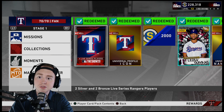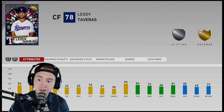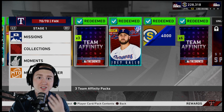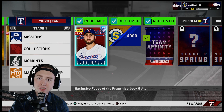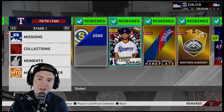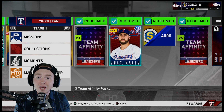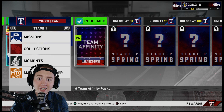Looking at the Rangers as an example — one of the most popular ones with Gallo — you get a non-sellable pack, hopefully four cards with no duplicates, saving you stubs on collecting. You get 2,000 stubs at that milestone, Leody Taveras as a great switch-hitting, speedy, defensive card, and three Team Affinity packs which are essentially Show packs. If you go through every team just up to 50 to get their Face of the Franchise, you're getting 60,000 stubs, 30 gold prospect cards, 30 diamonds, and 90 Show packs.